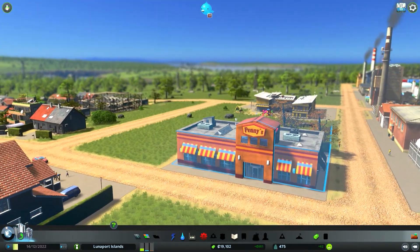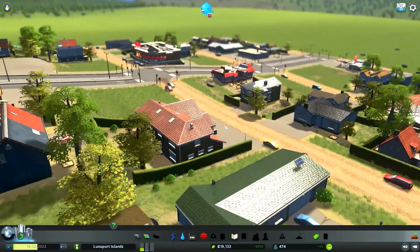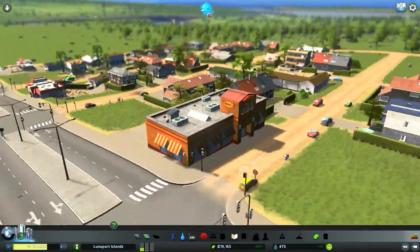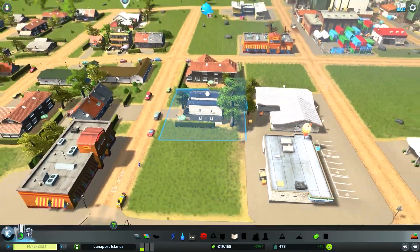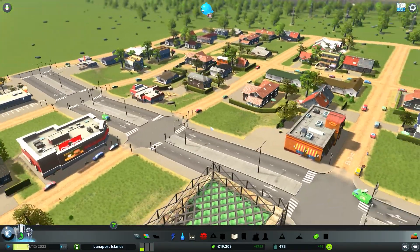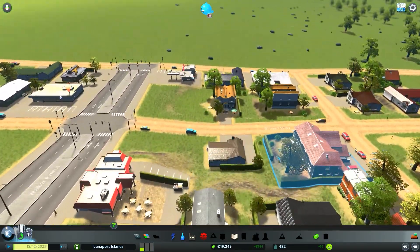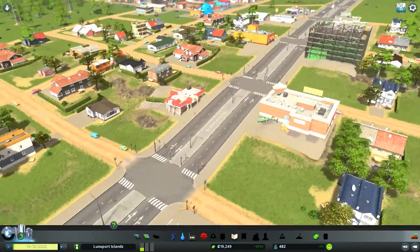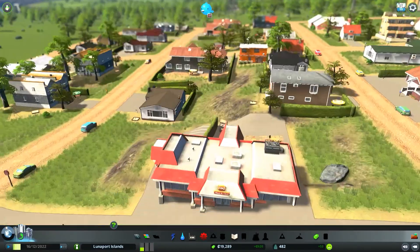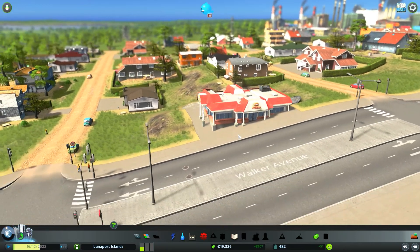There's a little Pennies — just like a Denny's, but for copyright reasons couldn't name it that. We got two of them on the same block! That's amazing — two 24-hour places to eat. And there's a barbecue place too — barbecue, food, and drink on Walker Avenue. I am going to rename my main road. We're going to make that a priority road.